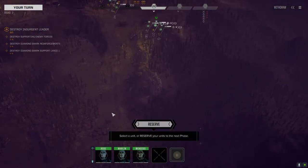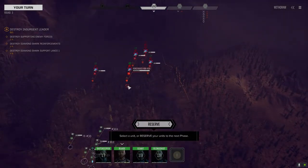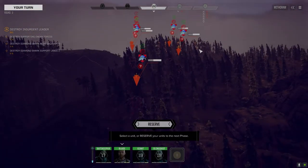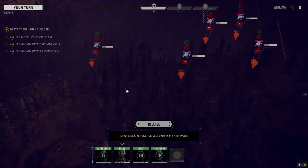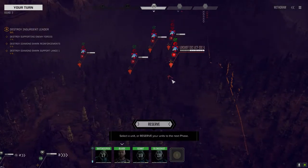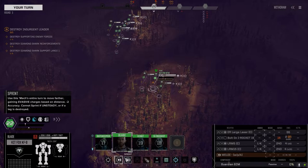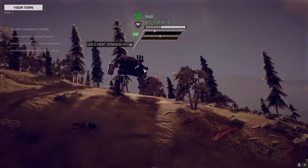It's 16 versus nine. I can't really tell how heavy this Grendel is, but it looks like probably 60 or 65 tons. The Hoplite's 50, the Mist Lynx is 25, Locust is 20, Hunchback's 50. I have no idea about the Grendel — ready to get it on. Move order received, let's engage.